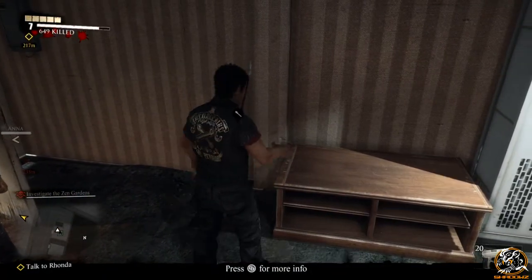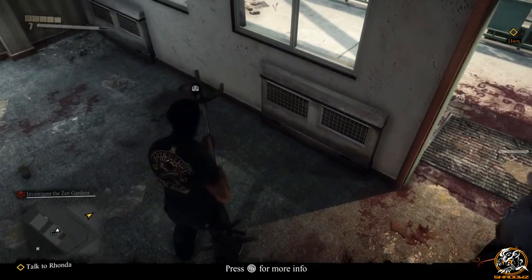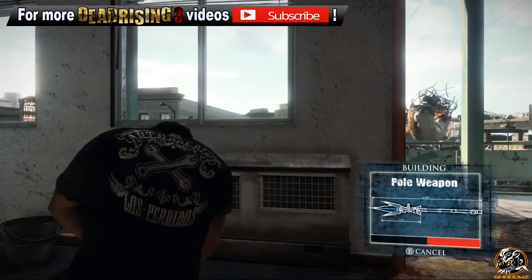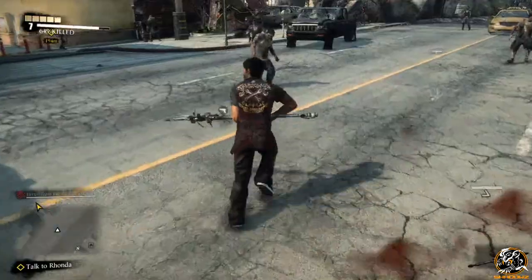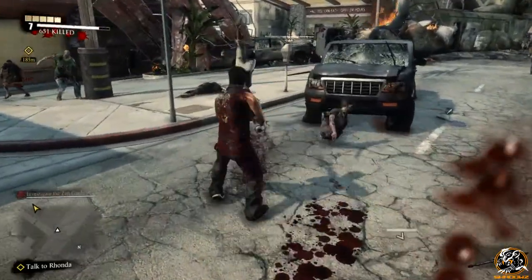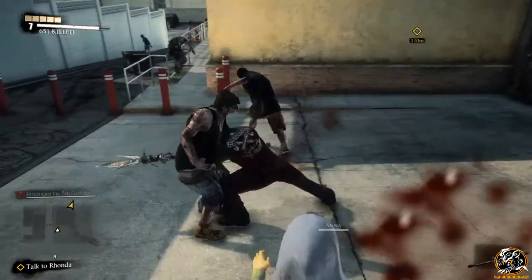A lot of people have been asking me what the symbols under the two main items required for each combo weapon are representing. These symbols are basically showing that in Dead Rising 3, Capcom Vancouver have made it a lot easier to build combo weapons, as you can use any category item instead of having to find that specific item. For instance, you can use a 2x4 wooden plank instead of finding a baseball bat, combining it with a box of nails and you can make the spiked bat. That's an example of what those symbols under the main items mean.